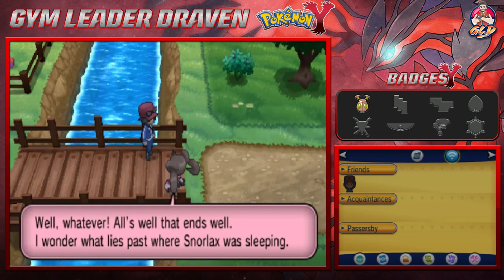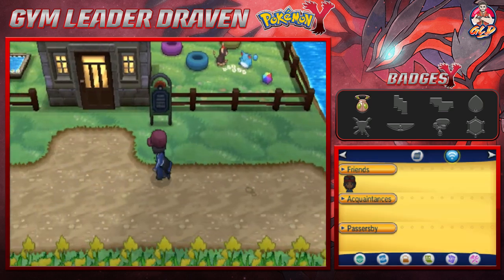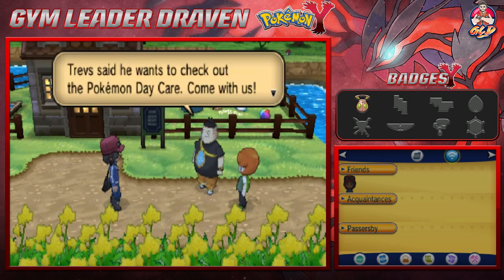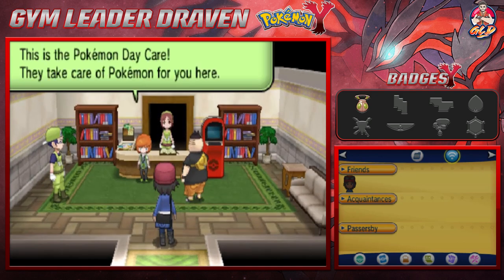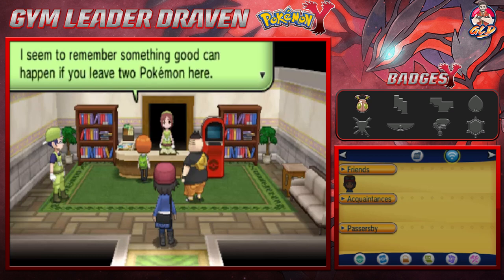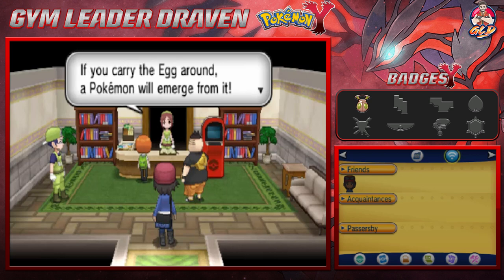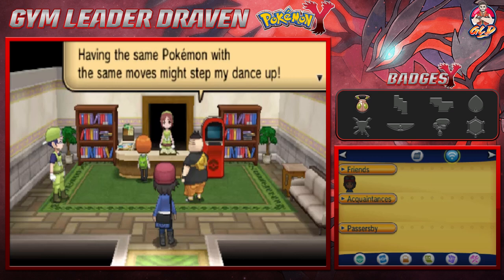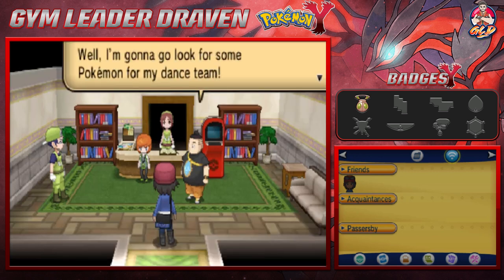I wonder what lies past where Snorlax was sleeping. Tierno and Trevor appear — 'Trev said he wants to check out the Pokemon Daycare, come with us!' Here we are in the Pokemon Daycare: they take care of Pokemon for you, up to two at once. Sometimes if you leave two Pokemon here you'll find an egg, and a Pokemon will emerge from it. I need to capture a Ditto because I've got some breeding to do.